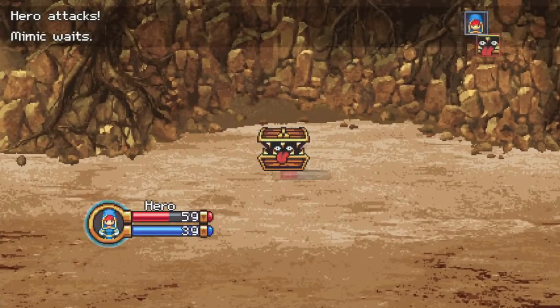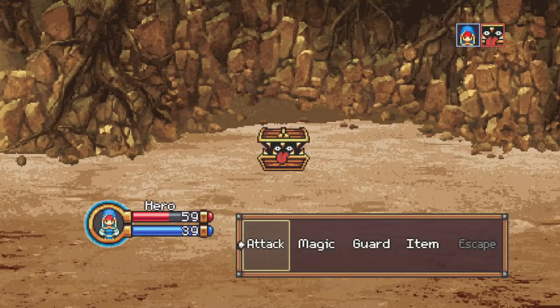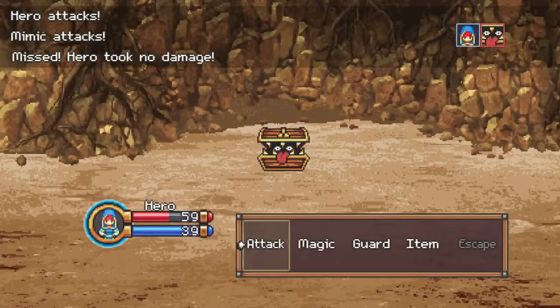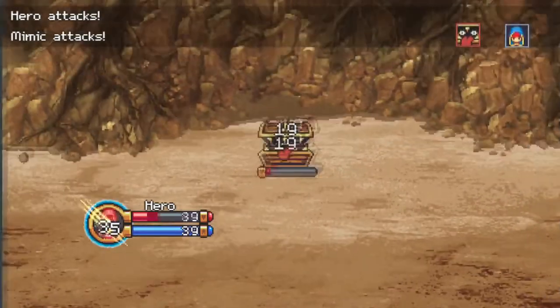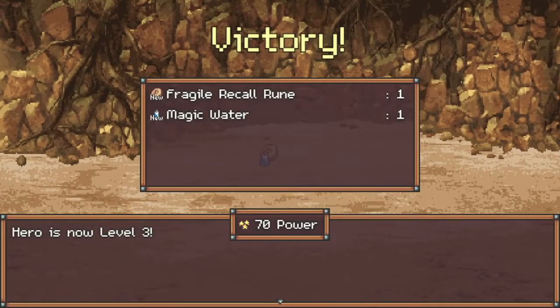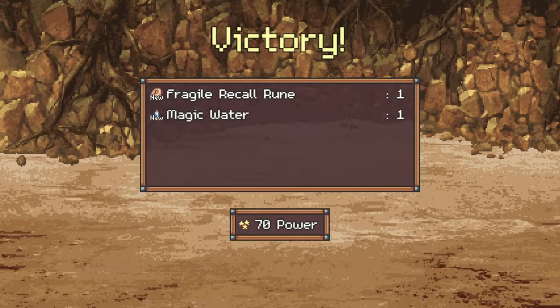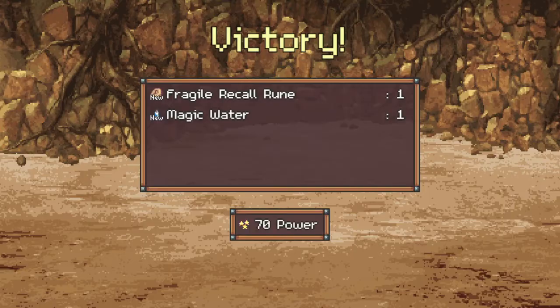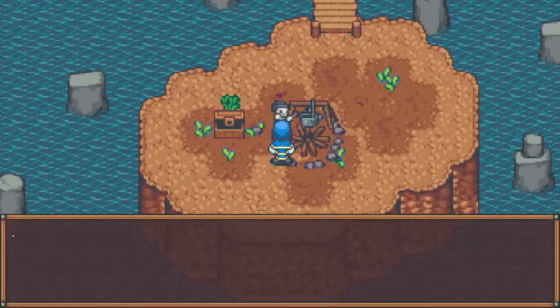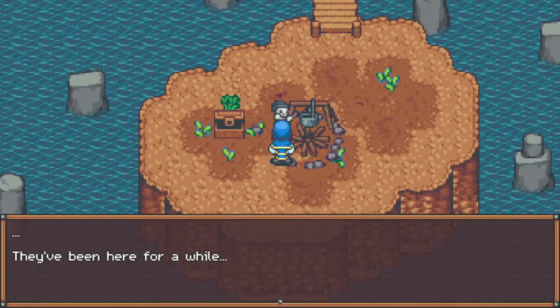We're not going to make it through this. This mimic is pretty tough. I don't have any magic and I've used all my health - I can't escape. Maybe it won't attack us because it's the tutorial area and it won't let you die here. We got magic water and a fragile recall rune. Magic water heals our mana and the fragile recall rune - I think it takes you back to the camp.